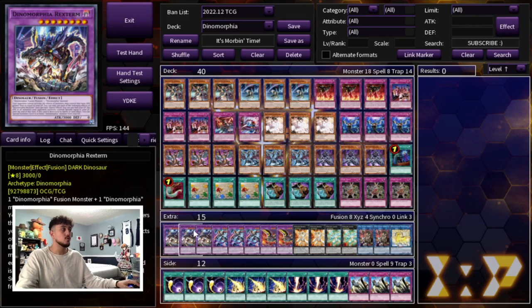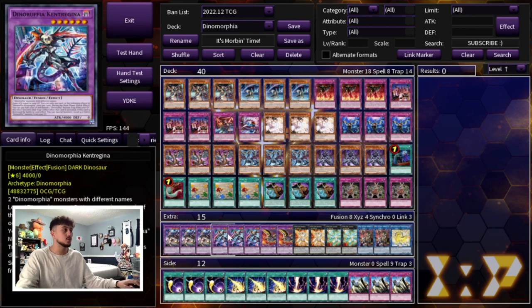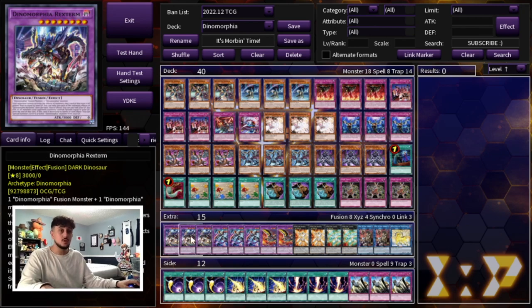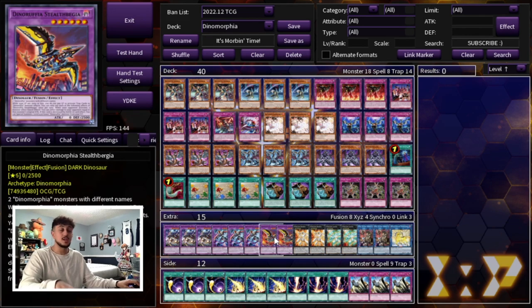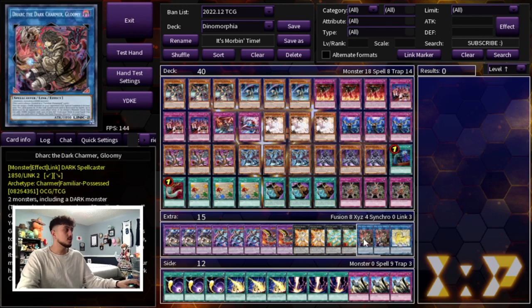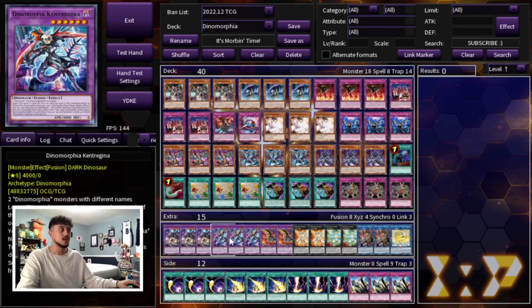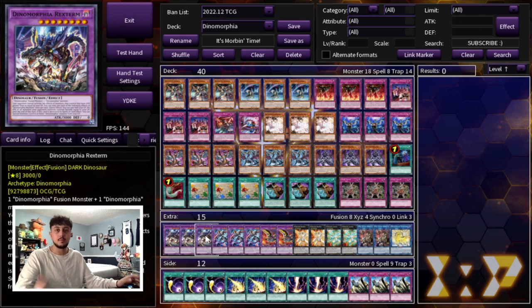Moving on to the extra deck: we're playing three Rextrum, three Catragyna, and two Stealth Burgia. You need to be playing these ratios — Rextrum is obviously your boss monster so you play three, and three Catragyna. A lot of the time in the late game Cat will always be around 3k, and if it gets negated at any point it stays at 4k which is very powerful. Stealth Burgia is mostly just a bridge to Rextrum — when you use Frenzy you send Stealth Burgia to get into Rextrum. We're also playing two Dolka, two Loggia, two Dark, and one Unicorn as standard Bistial extra deck cards. You can also play Wallow as a rank six.